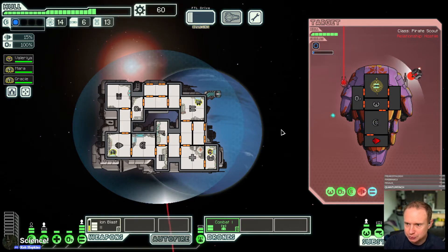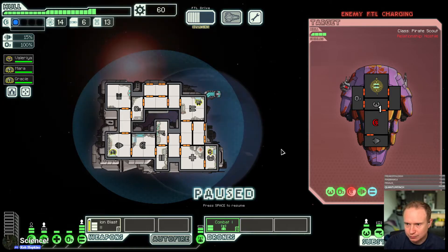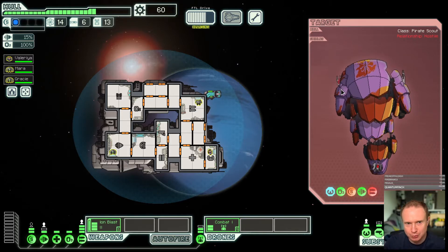Having that burst laser go offline is huge. This causes the fights to take slightly longer, but I think it's good for business. With their shields fully down, let's try to power down another system. I hope they don't jump away — I may take a hit because of this. They did not jump away. That is good.